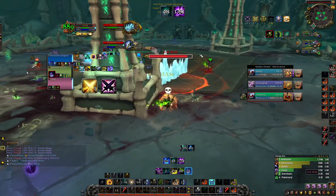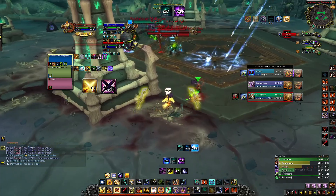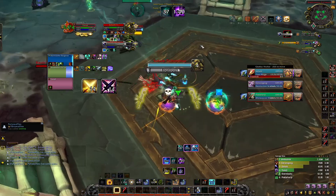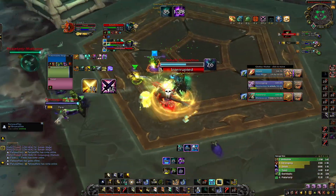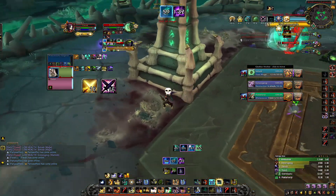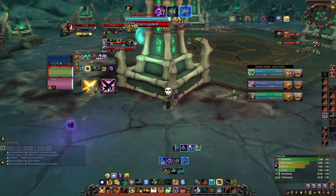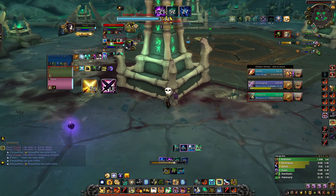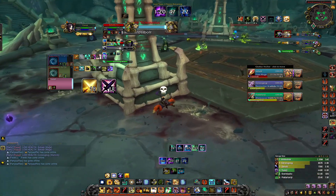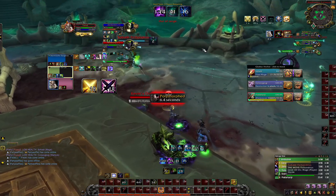Now let's talk about what to do when you go offensive. I'm mainly going to talk about Mage Lock since it's the most popular combo in the game right now, but for the most part all of these tips will work against any double caster team. The hardest part about going offensive against double casters is how much CC they have. For Mage Lock, they have Brutes, Fear, Sheep, Death Coil, Infernal Stun, sometimes Shadow Fury, and whatever CC their healer has. To get away from you, they also have Port, Gate, Blink, and Altar.